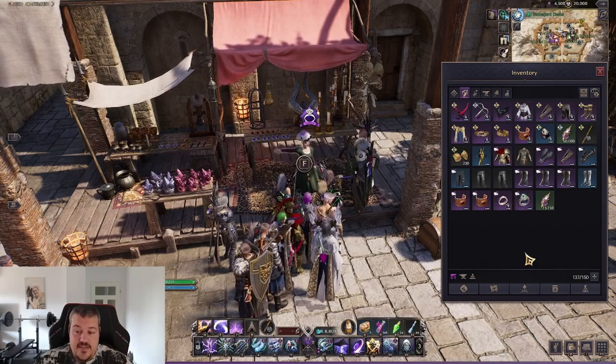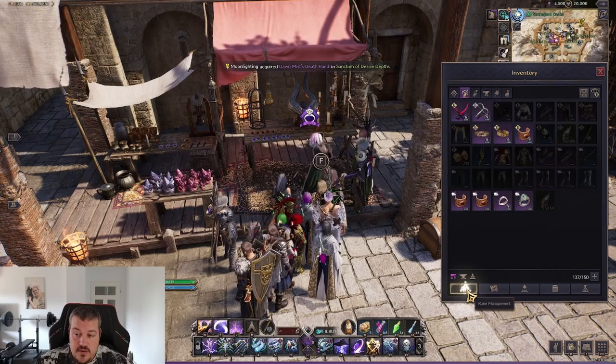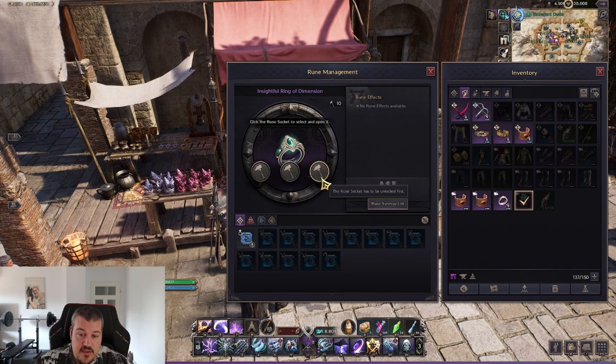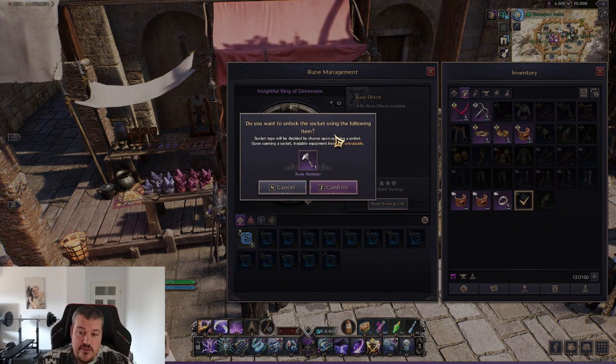To access the rune system, you will find this new button in the menu. Click 'Rune Manage,' then select the item you want to work on. You will see that we have three slots that can be unlocked.